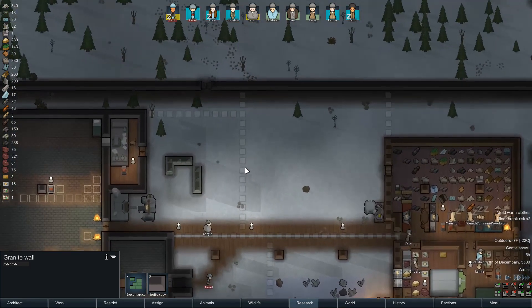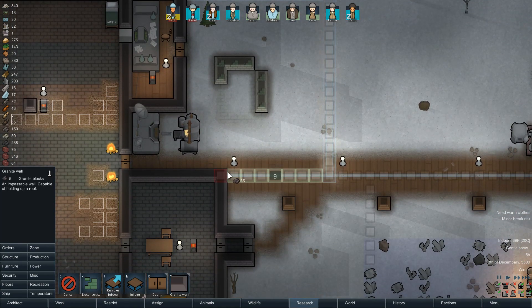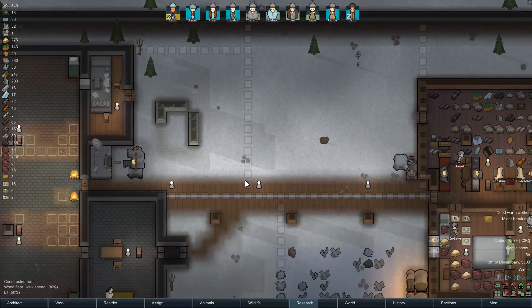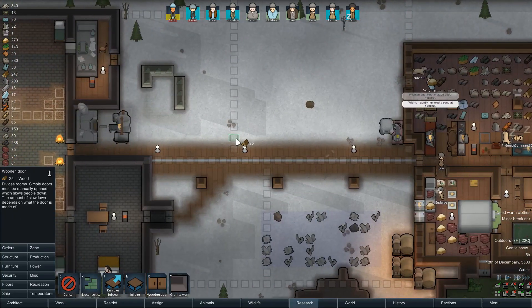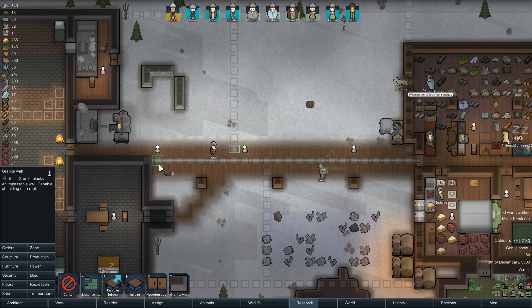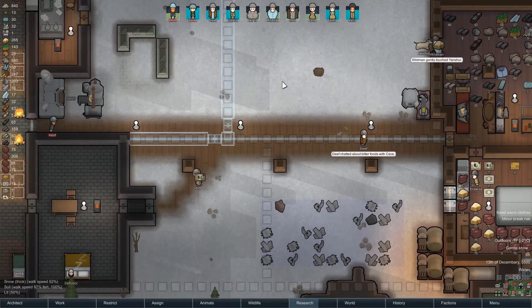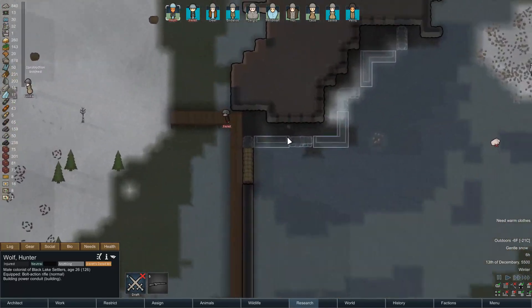Granite is gonna be our workshop — let's go ahead and lay that baby out. Actually, I'm going to halt on that temporarily; I'd like to get auto doors. I guess I can use wooden doors for now. So this will be a dining room that leads to a workshop, which is a little weird, but whatever — let's lay it out, couldn't hurt.